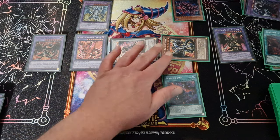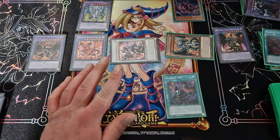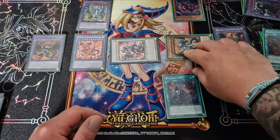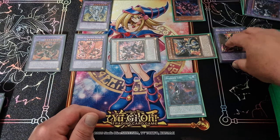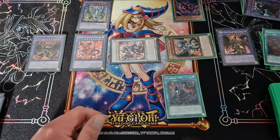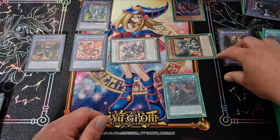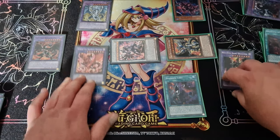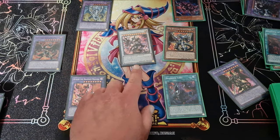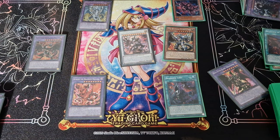What could they do? They could normal summon, maybe link climb a bit, but they can't really get rid of everything. To be fair, I haven't got a card in hand to negate there, so they might get rid of one or two, but you'd still have a lot of gas to do stuff with — 2500, 2500, 2500, 2500, and 3000. So guys, there's the combos.